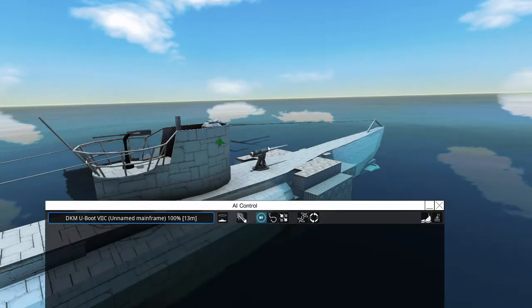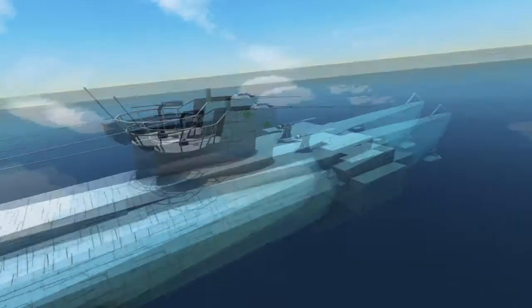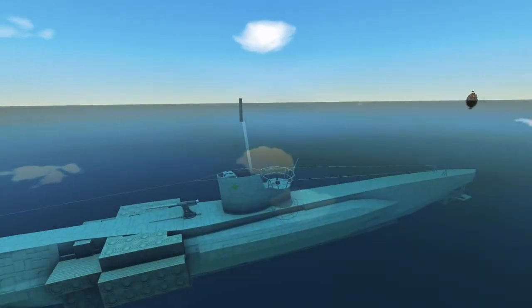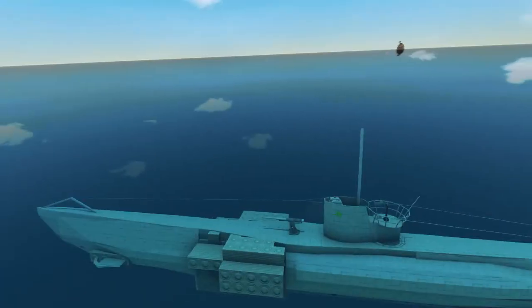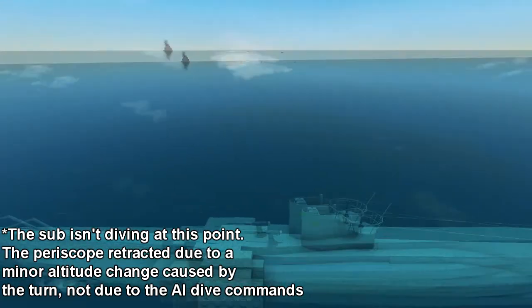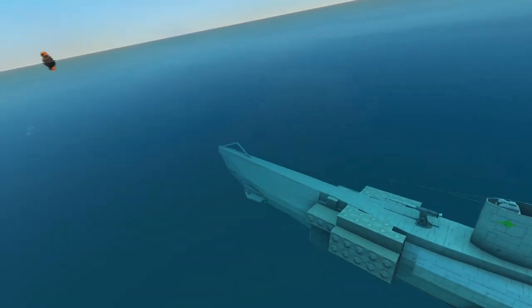So let's give it a quick test — let's put it on an enemy ship. Automatically you see our ship starts sinking. The periscope has automatically extended on its own. Now we're outside our minimum engagement range, so it has switched back to the bombing run AI and it's turning towards the enemy ship. We're now descending to our attack depth, so the periscope has gone down. And now that we're pointing at the enemy ship, there go the torpedoes.